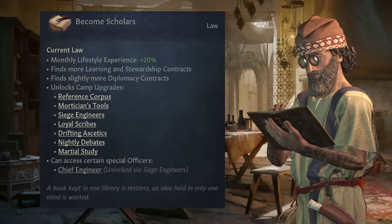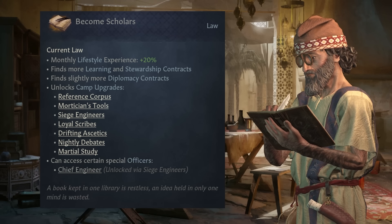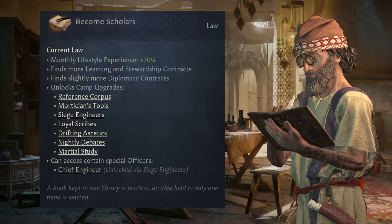Scholars is focused on learning and stewardship and is probably the most flexible purpose besides Wanderers for people who want to do things other than fight in wars or rob people. You get a ton of different building options with this one.